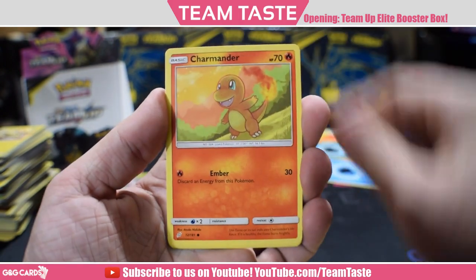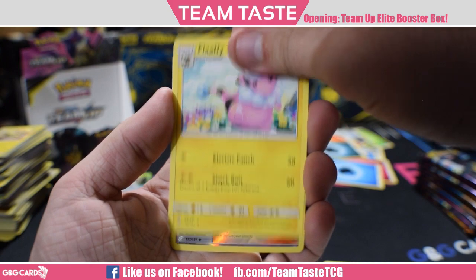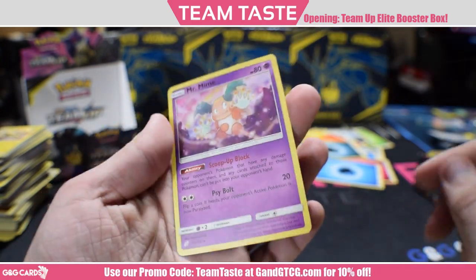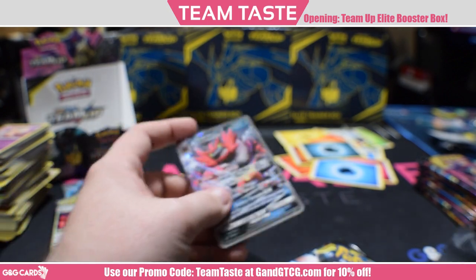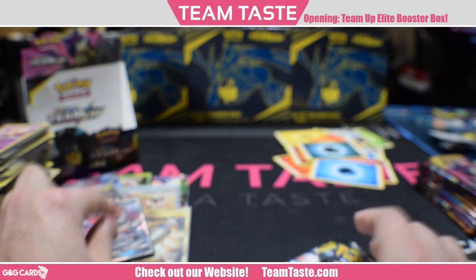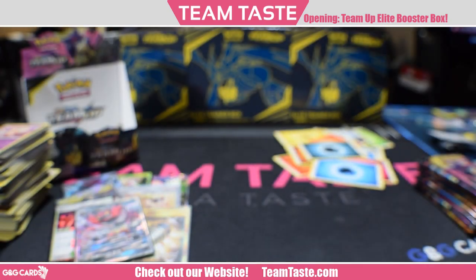Here we got Ponyta, Mareep, Charmander, Onix, Pidgeotto, Brock's Grit, Pokemon Communication, Flaffy, a reverse Dana, and a rare Mr. Mime Scuba Block. Really good ability — will definitely be played in spread decks. I never sleeved it, sorry — you guys always end up yelling at me like, sleeve your GXs. I try to do my best. I'm not one that really protects my cards all that well.